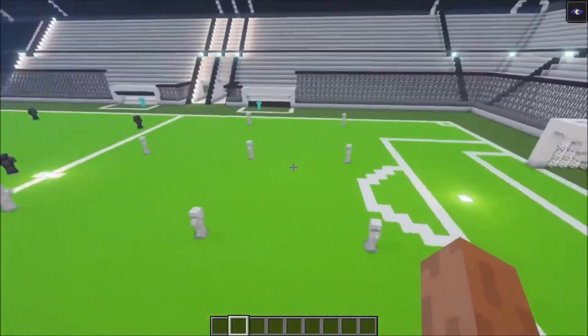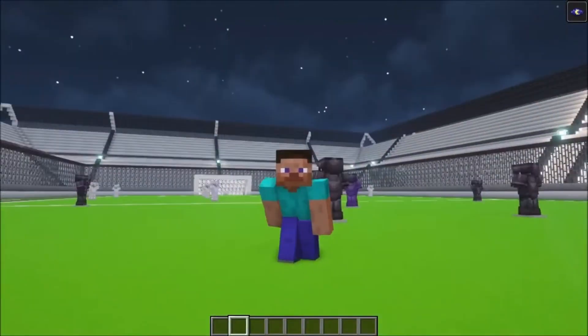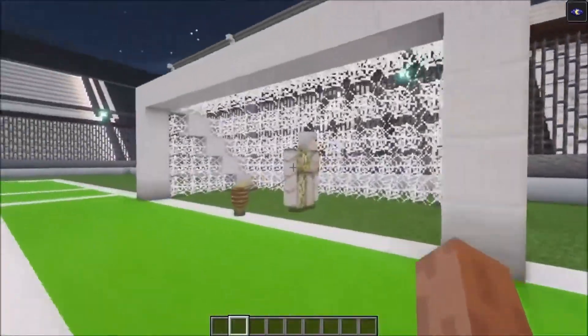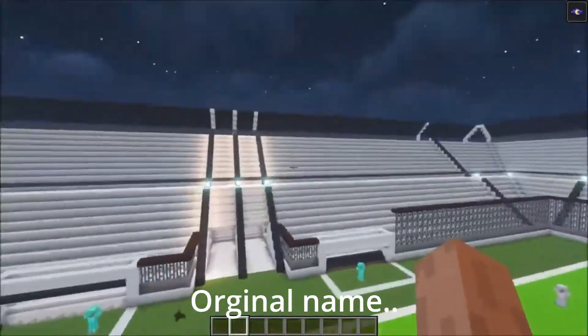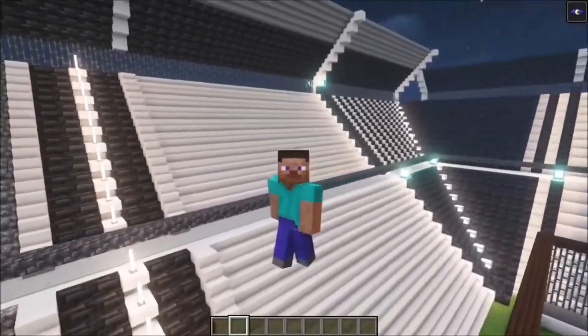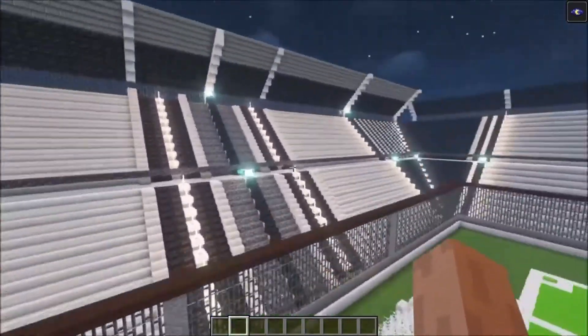We got two teams, and what I'm going to do is name them. If you leave a comment down below I will put your name in as well — if there are many submissions I will just pick randomly. There is only one player on the field that actually has a name, and that is the goalkeeper. His name is 'None Shall Pass.'